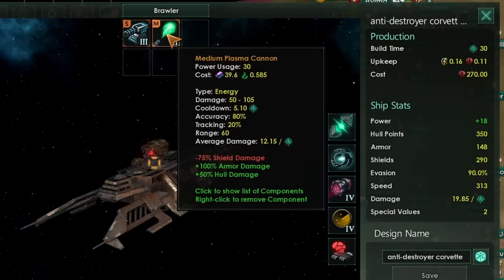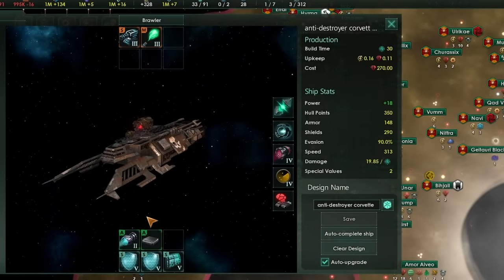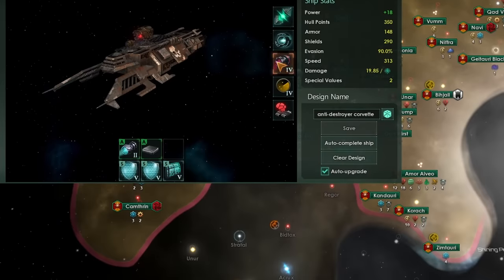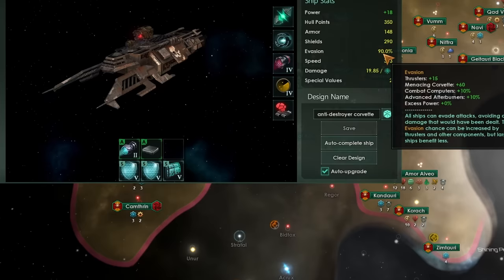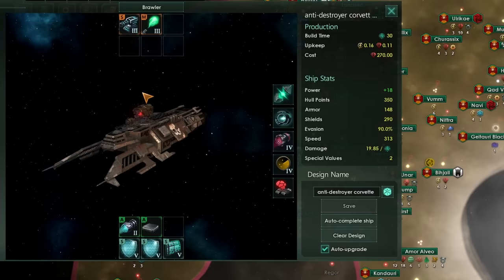That way you're doing lots of hull damage from your medium Plasma Cannon as well as quite a bit of shield damage with the Auto Cannon. You can use an advanced afterburner as well as regular thrusters to get your evasion all the way up to 90%, which is the max level — there's no way of getting higher. So from that point of view, you might as well go for the Picket Combat Computer to increase your tracking. This design is going to be very, very good at defeating destroyers.